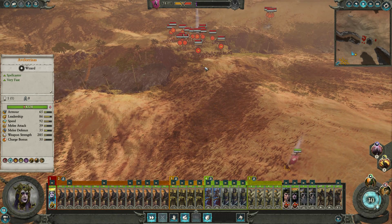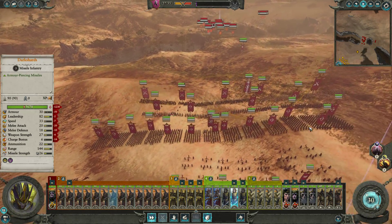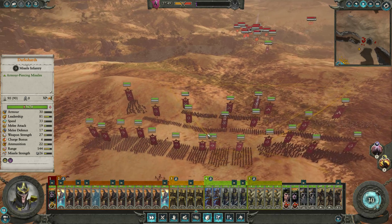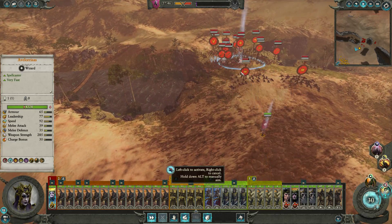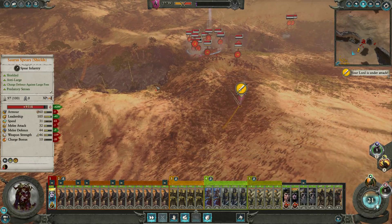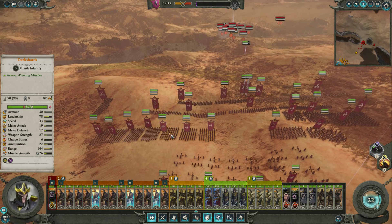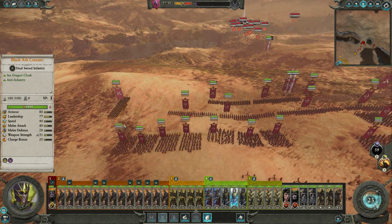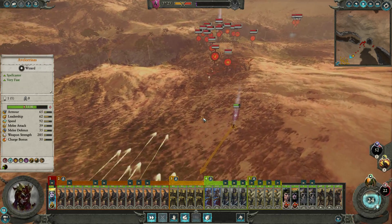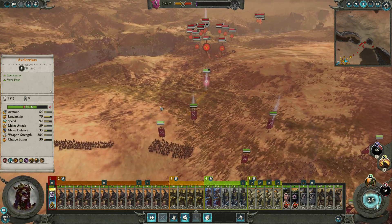How much damage did we do? 6,000 - that's not too bad. Got a bit of magic. Also, the longer they take to get over here the better. The balance of power's looking decent. So what we're going to do is try to lure their forces over here early so that we can shoot the crap out of them.